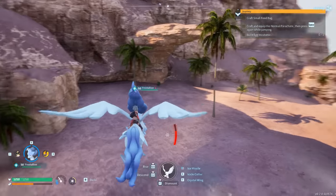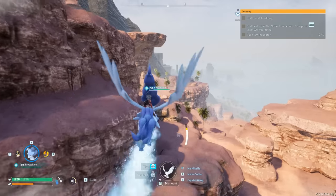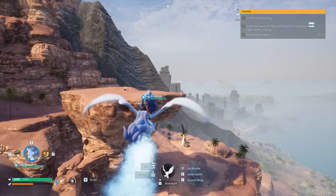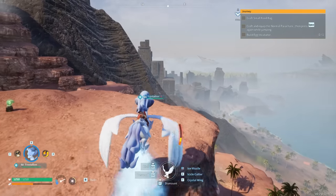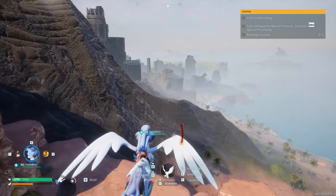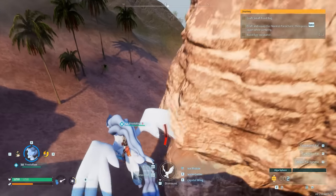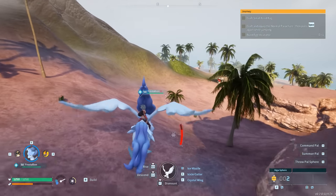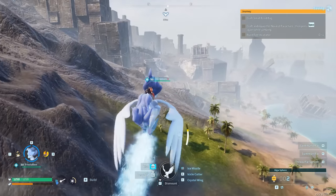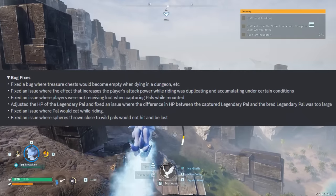They have fixed a glitch with pals that can fly — there was a way to force a pal to fall to the ground, which would actually cause it to fall to its death. Another thing worth mentioning is the reduced button time for the egg incubator. Now we're at bug fixes. They have fixed a bug where treasure chests would become empty when dying in a dungeon.